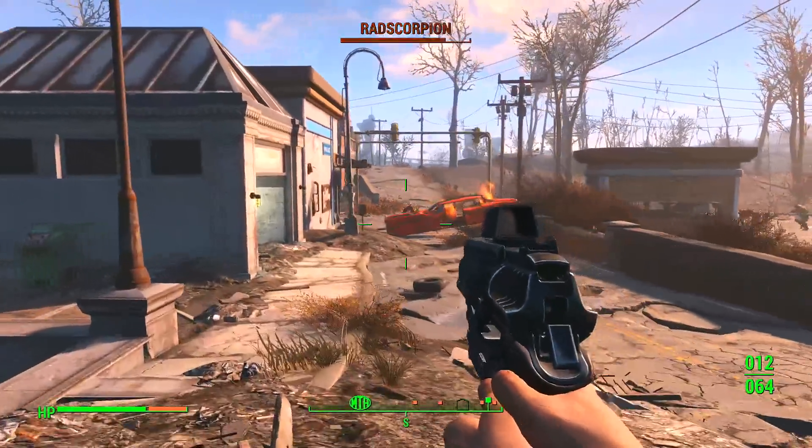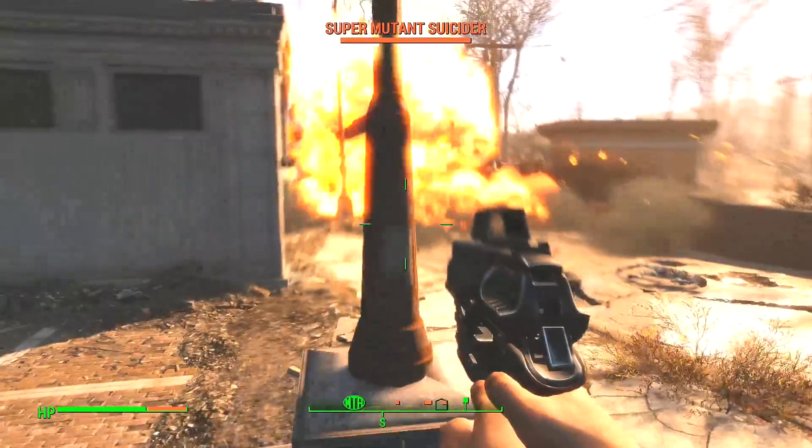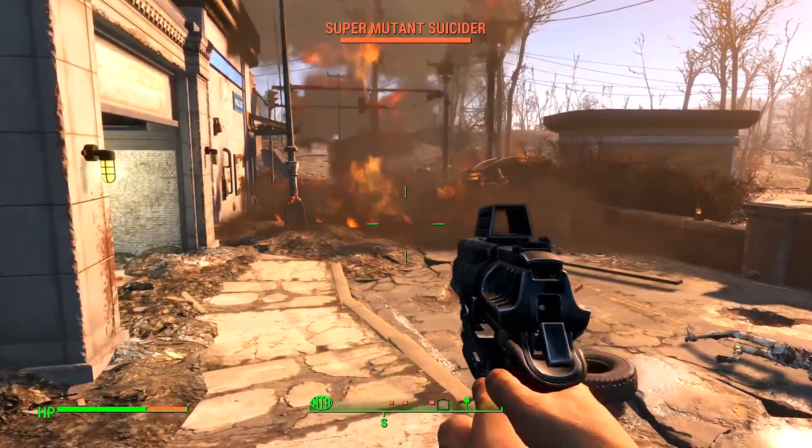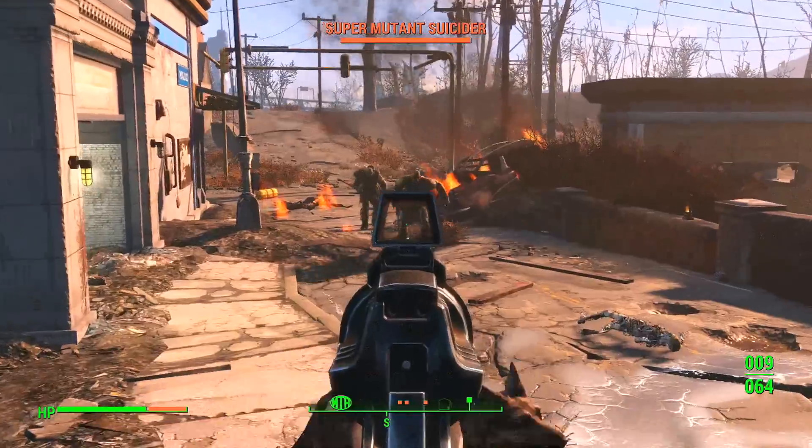Just roaming around the wasteland of Fallout 4, you should eventually come across a super mutant suicider. He runs towards you with a red blinking ball, he'll explode and kill you — if you do that on purpose.